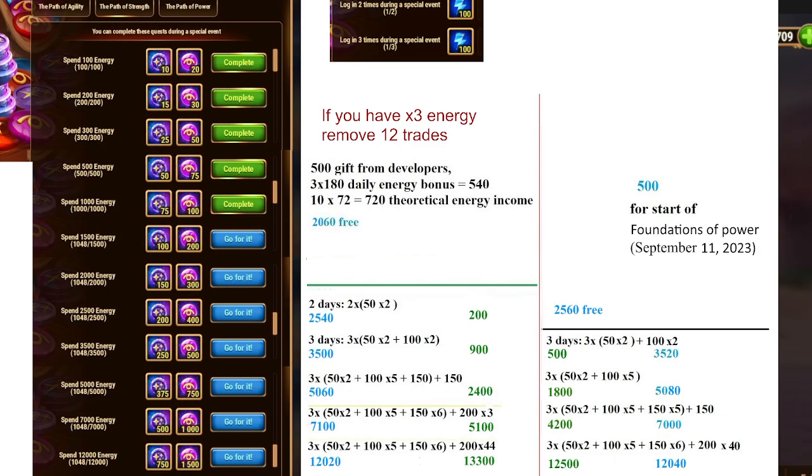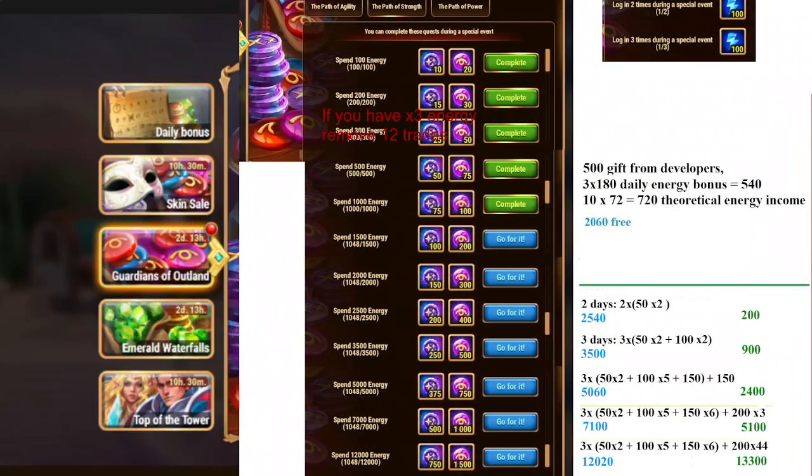About the start of Foundations of Power — I don't know if something else starts, so we don't know about it yet. If it happens, then you will get 500 more energy. I'm not sure if it happens now, so let's just orient for this part. Just in case something happens and is announced on the official Facebook group, you will need the calculations I showed you before.